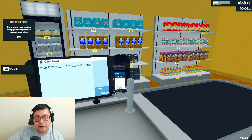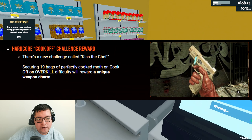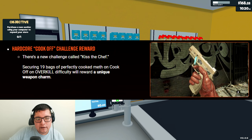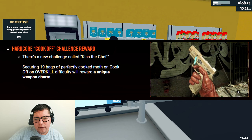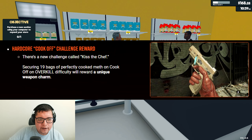When I mentioned there was some content in this update, it's literally just this. It's called the Hardcore Cook-Off Challenge Reward. There's a new challenge called Kiss the Chef — securing 19 bags of perfectly cooked meth on Cook-Off on Overkill difficulty, rewarding a unique weapon charm. And this is the weapon charm. It's just a piece of meth. That's the only content I've seen in these patch notes.